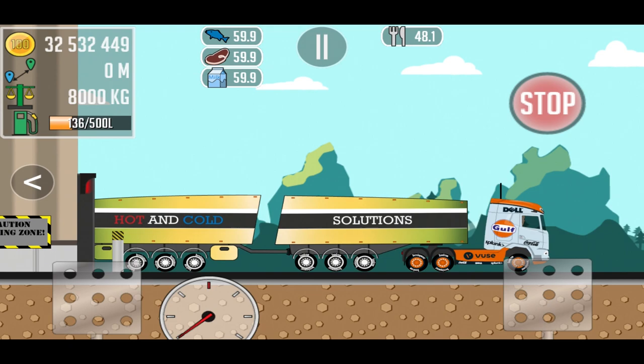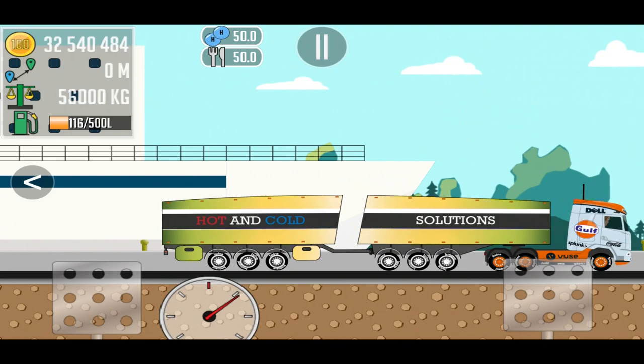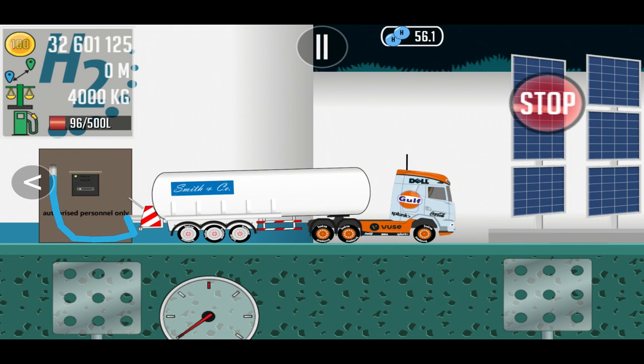First of all you have to build the ferry terminal on island 1 and on island 3. Then you need 5 tons of food and 5 tons of hydrogen for each crossing.